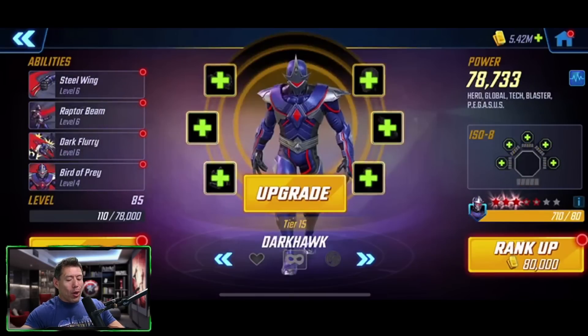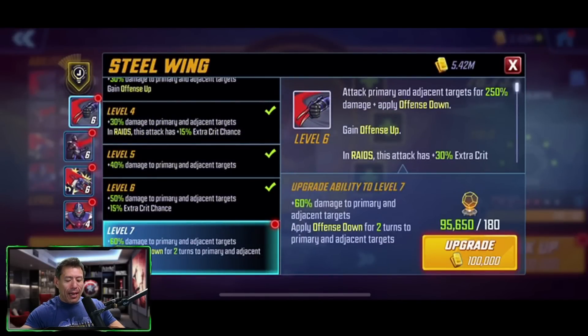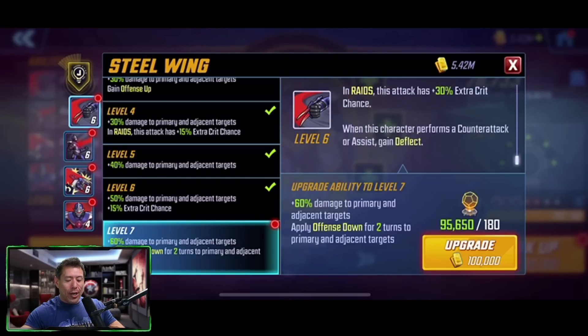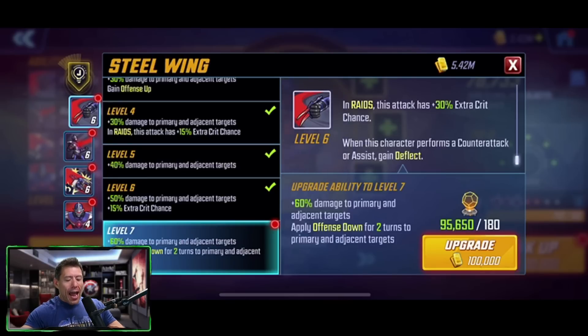We also have Darkhawk here. His basic attacks the primary and adjacent targets for 250% damage, applying defense down and offense down, gaining offense up. In raids, his attack has 30% extra crit chance, and when this character performs a counterattack or assist, gaining deflect. The T4 applies 60% more damage to primary and adjacent targets and applies offense down for two turns to primary and adjacent targets.